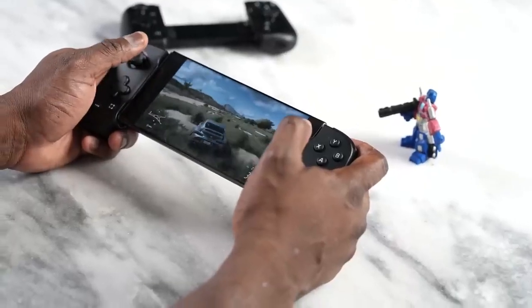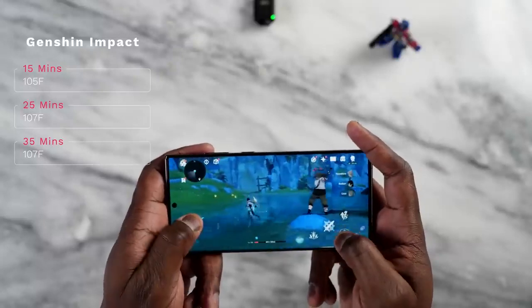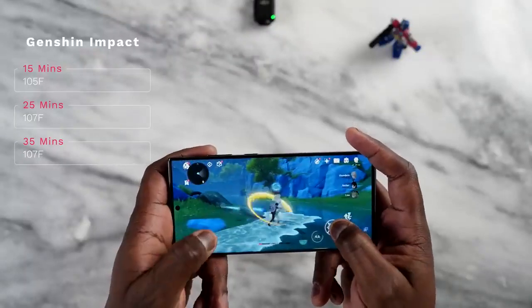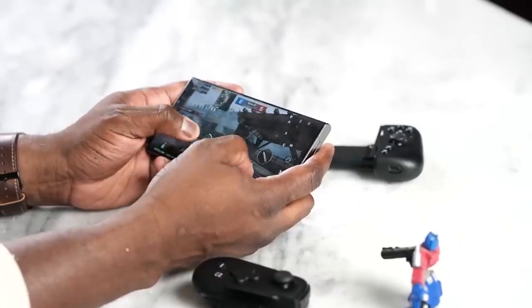When playing games like Genshin and PUBG Mobile at the highest settings, temperatures do rise. Playing PUBG at Ultra HD Ultra for about 10 minutes of multiplayer, I was getting temperatures around 104 degrees. Playing Genshin Impact, by the 15-minute mark it got to about 105 degrees, and by the 25-minute mark it reached 107, staying at 107 through to around the 35-minute mark. Samsung hasn't talked much about any new improved temperature cooling system, though I know they do have one. These are the temperatures from my first gameplay session.